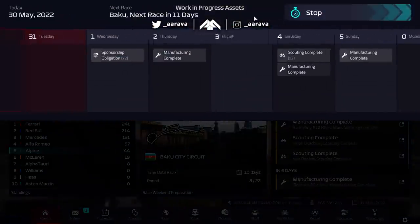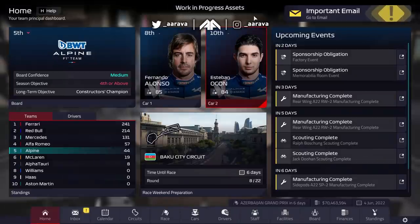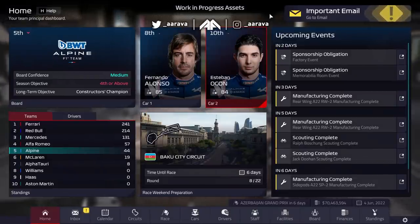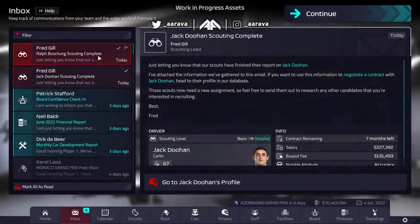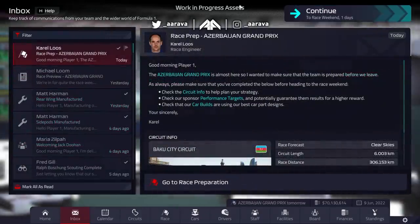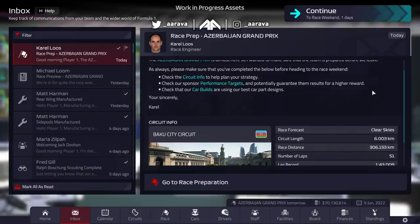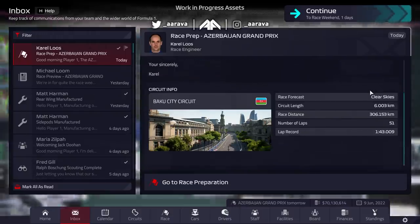That was just a little taster of some race gameplay. I'll be showing more later. But let's look at the new calendar system — you click the top right to continue, and that will always take you to the next important task you need to action. A lot of the time that's going to be the email system, where you'll get all the prep from your engineers, down to new parts design, scouting, and board member updates.